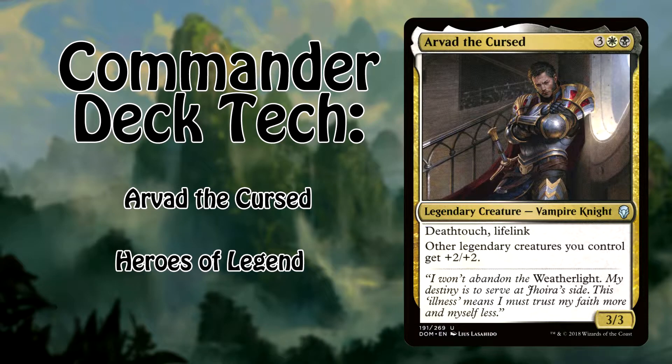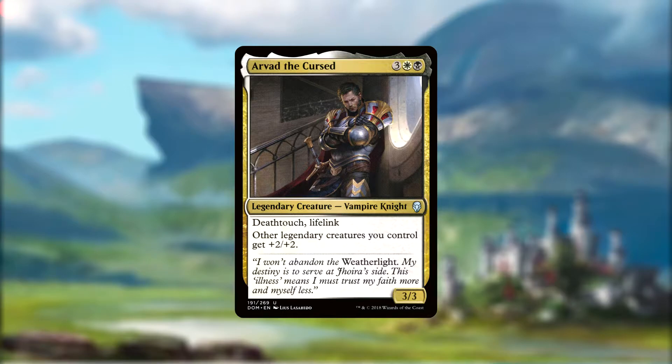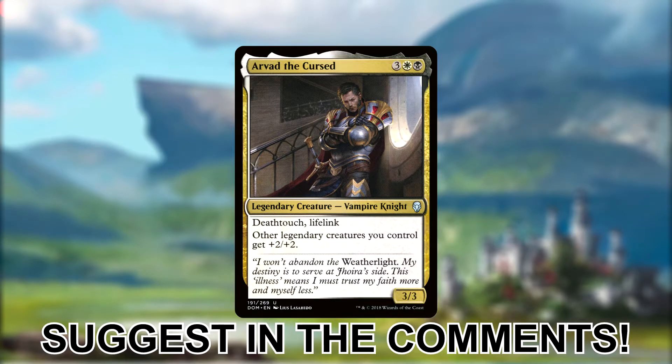The deck focuses on Legends Matter, so we run as many legendary cards as we can. Arvad himself is 3 white black for a 3/3 legendary vampire knight with lifelink and deathtouch, who also gives a blanket anthem of plus 2 plus 2 to all of our other legendary creatures. Having this anthem effect available in the command zone can give our creatures that added boost we need to secure a victory. The cool part about this deck is how completely flexible and versatile it is — with the exception of a handful of Legends Matter support cards, most legendary creatures act almost entirely on their own, giving us a wide selection of abilities to choose from. I'm always tweaking my decks as I go, so feel free to suggest your favorite cards down in the comments.